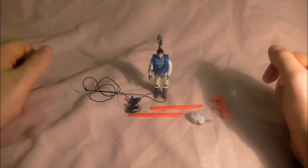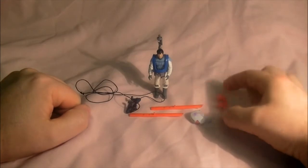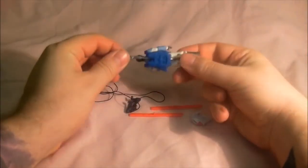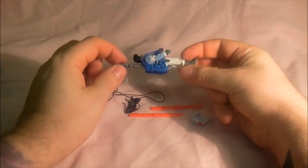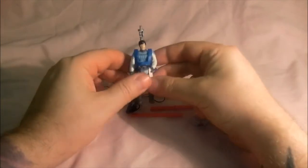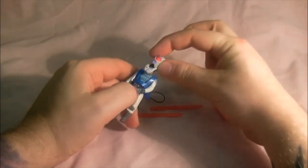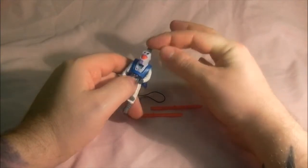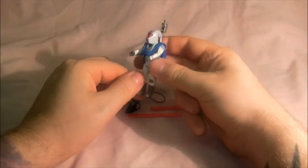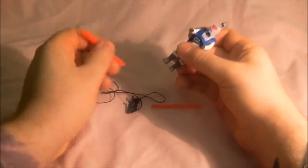These are all the bits you get: a rope, two grappling things, two skis, a gun, a helmet, a blue backpack, and a silver bit — which I've pre-attached because they're a pain. And you get Bruce's mask, which is a new one. It's a bit odd because it's called Grasshopper mask, so I assume it makes him able to jump up quite far.